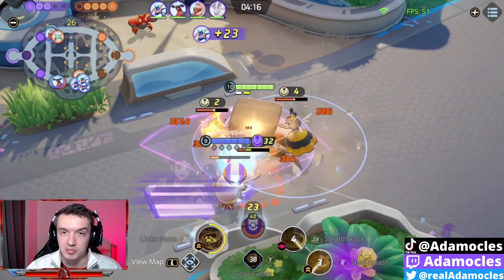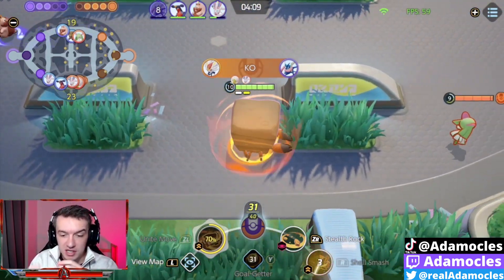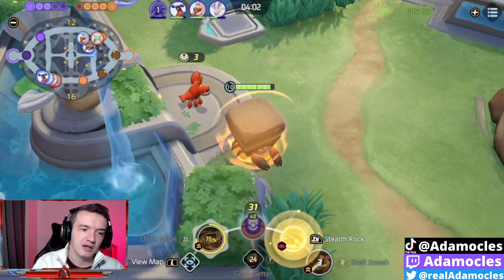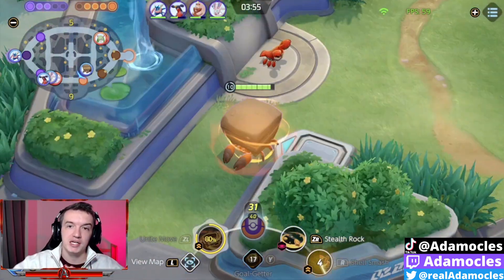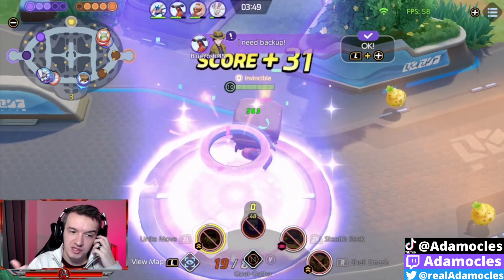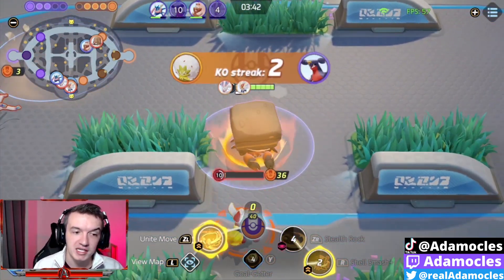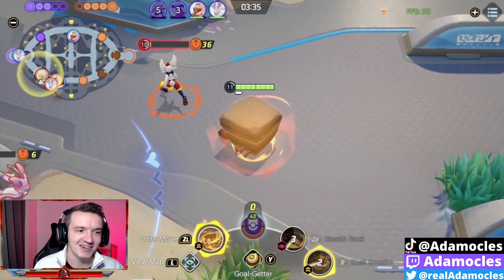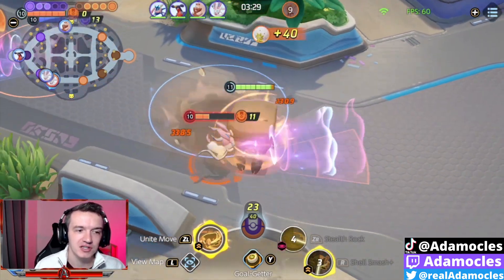When I talk about macro play, in MOBAs you have micro play and macro play. Micro is the individual tiny movements — say during a laning phase, or dodging a particular ability in a one-on-one fight, your own individual skillful movements. Macro play is the big stage — your map movements, your plays across the map — and that's what this build excels in. Being able to roam with Shell Smash gives you massively increased movement speed and great flanking potential. This build excels in that kind of area denial, coming from behind, trying to score these points, and making it so your team isn't as far behind as they really should be.